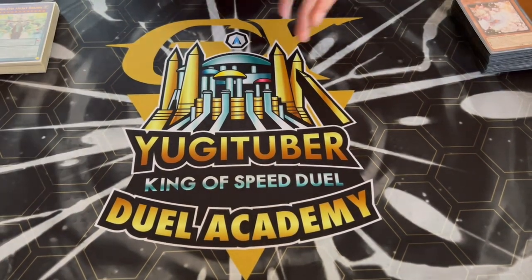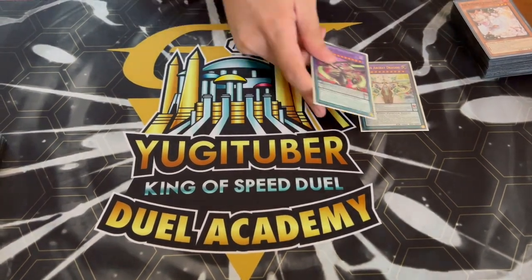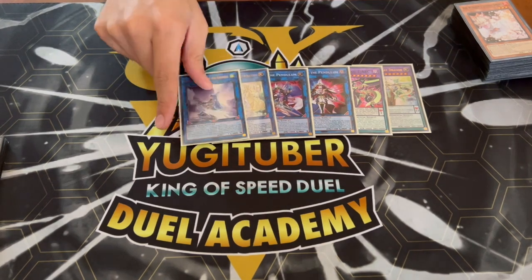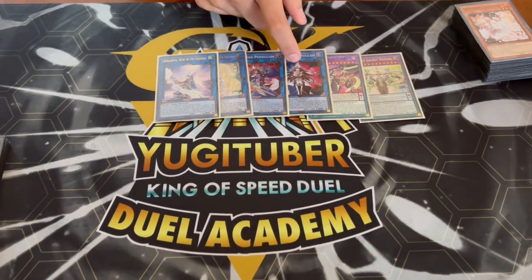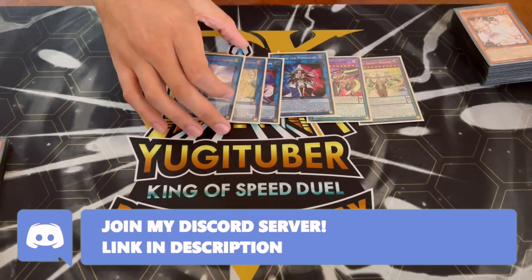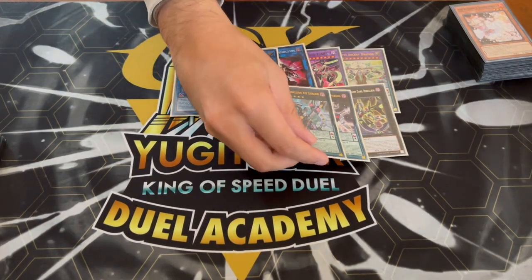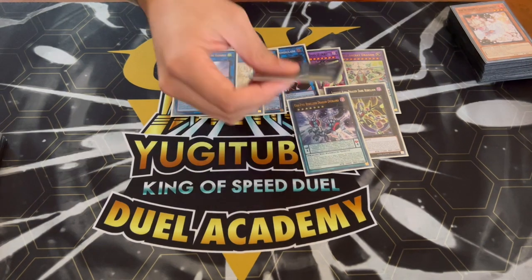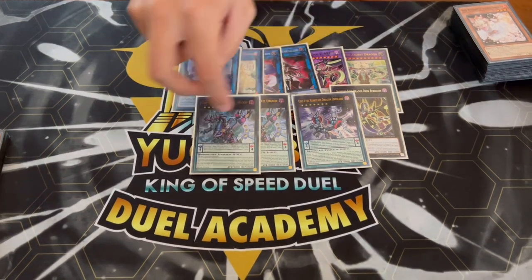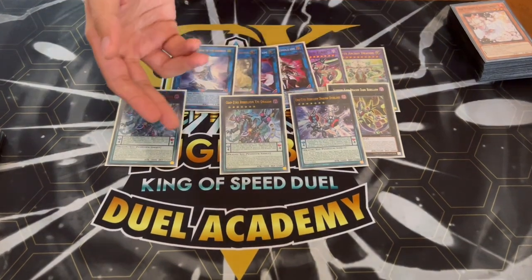For the extra deck, we're playing one of the brand new Odd Eyes Arc Ray Dragon — really powerful for OTK. One Zark, one Beyond the Pendulum, one Exceed, one Selene, and one Abyss — these are all the link monsters you need. We're playing two Odd Eyes Rebellion XYZ and one Odd Eyes Rebellion Dragon Overlord as your OTK package. You need to banish one for the trap and play a second one because it's level seven to make with your Supreme King Gate Magician.